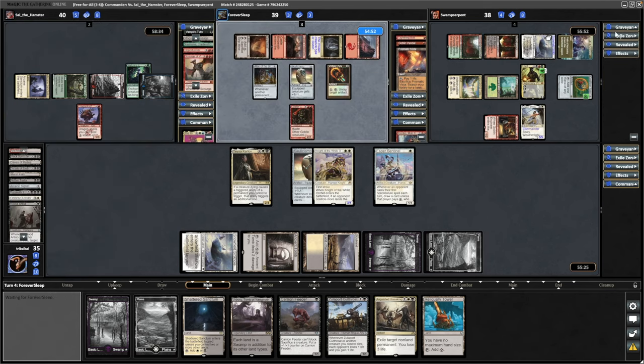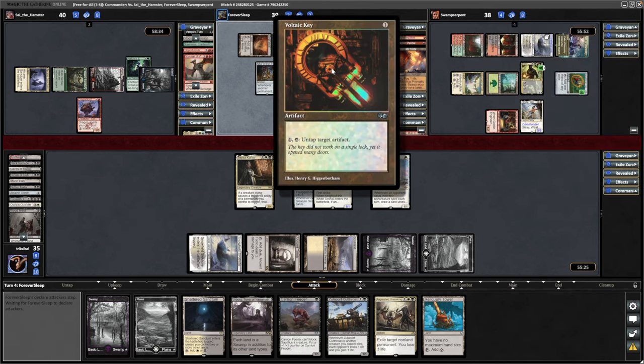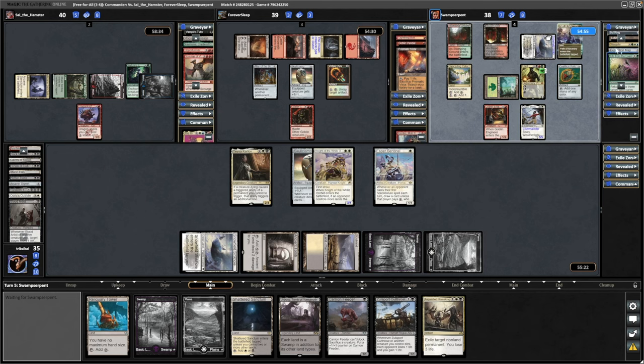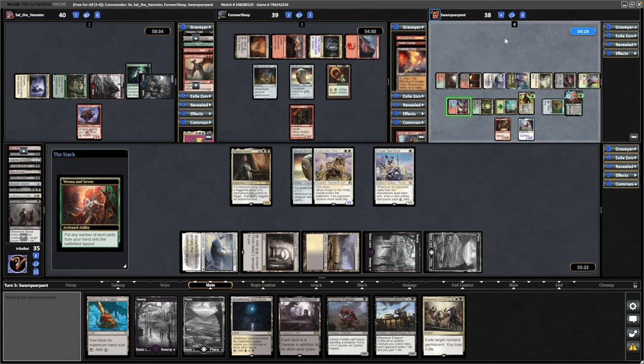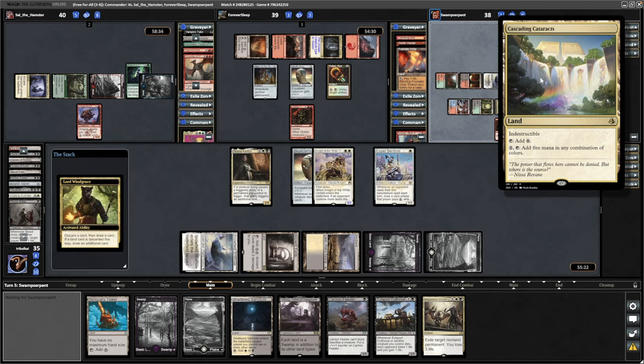Spotted a Life from the Loam in the bin of the Lord Wingrace player. Life from the Loam is in the bin. Seeing a Voltaic Key from the Goblin player as well. They have gone for the mill — the Dredge 3 on Life from the Loam, grabbing some Shocks back there. Looks like it's Lands Matter with a smattering of Planeswalkers. Ren and Seven into play now — put any number of lands from hand to the battlefield tapped. They go down to four cards in hand and get some Shocklands in tapped. They've also got Cascading Cataracts in play for a few turns.